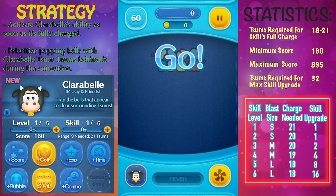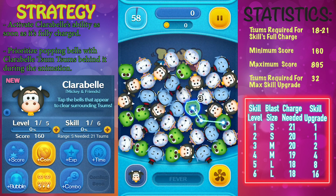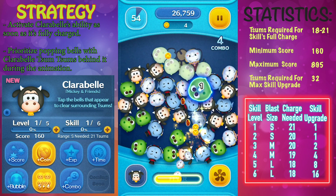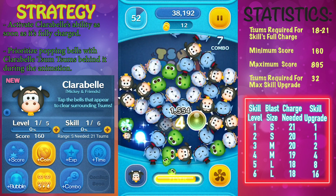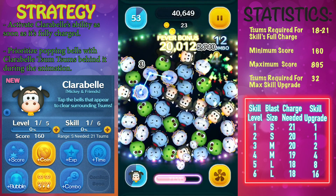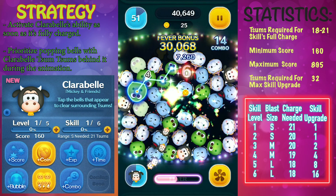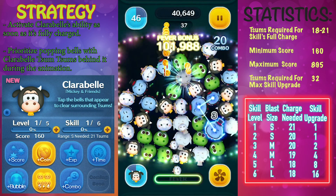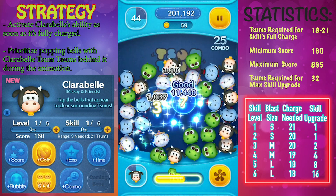In this video we're going to take a look at Clarabelle from Mickey and Friends. The ability description is that you tap the bells that appear to clear surrounding zooms. During the animation Clarabelle will show up, then five different bells will appear during gameplay, and you tap them like a bubble to clear the surrounding zooms around it.